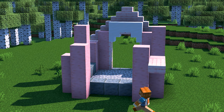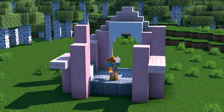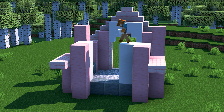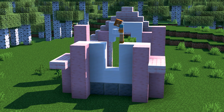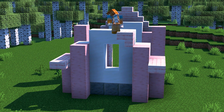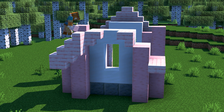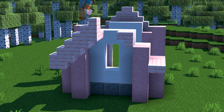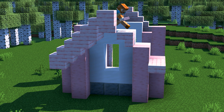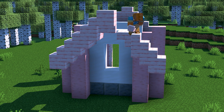Head to the back of the house and place two slabs in both of the corners. Let's begin filling in this back wall using smooth quartz, just make sure to leave a 1x2 hole in the middle so that we have room for a window. Place two upside down cherry stairs at the top of the wall. Next, let's build the same roofline that we did at the front of the house — start on one side and staircase up until you reach the center, then place an upside down stair with a slab on top. Repeat the same design on this other side until you reach up with the middle.